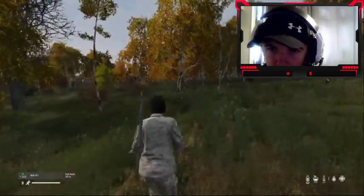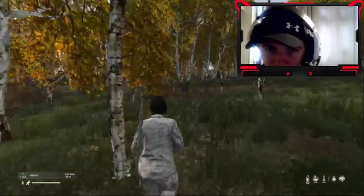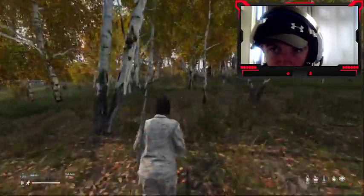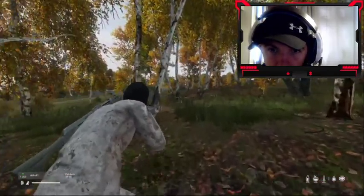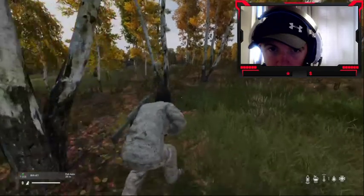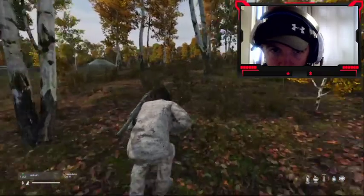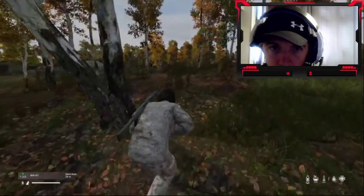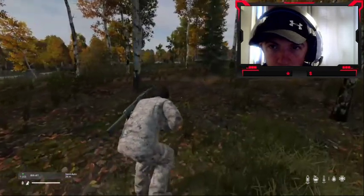Obviously none of our weapons have any scopes on, so we're going to have to rely purely on seeing the enemy. But we do have two guns, so that's better than being a fresh spawn. The best bit here is to do as little movement as you can, and you're really aiming for the headshots. Otherwise, you've got to rely on a little bit of subtlety and stealth.